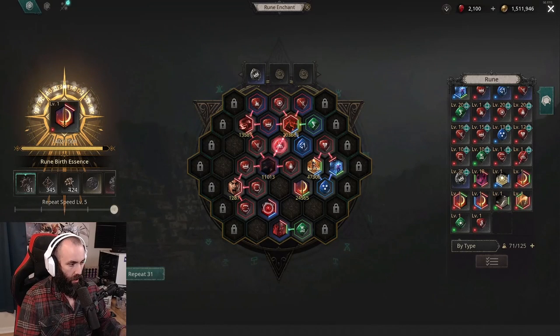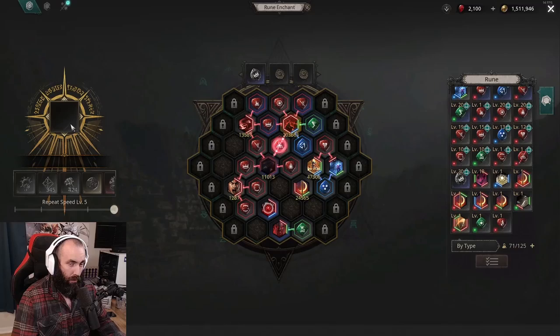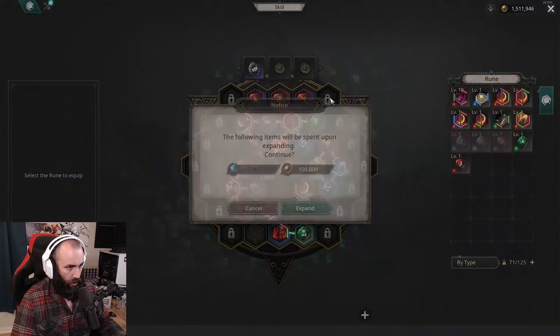We'll do a couple more rolls before our birth essences run out. They go by just like that. And there you go — you end up with one there, and you can just use that one later on as you get more birth essence.